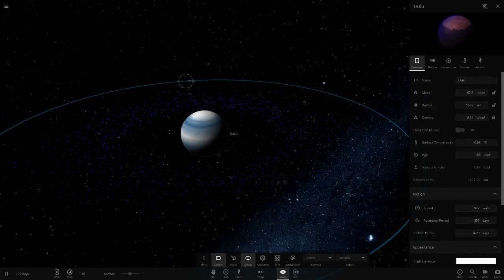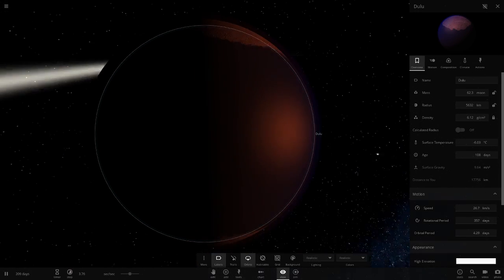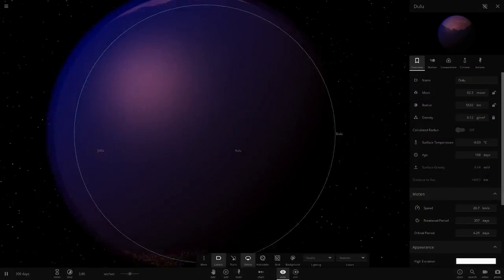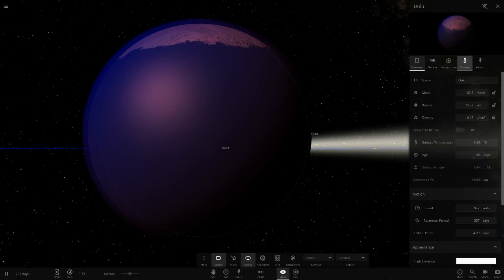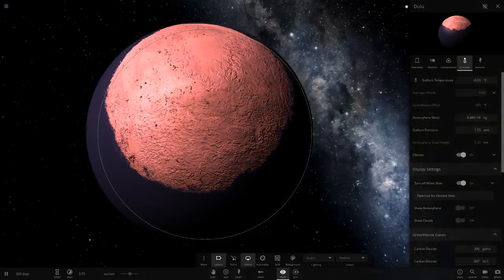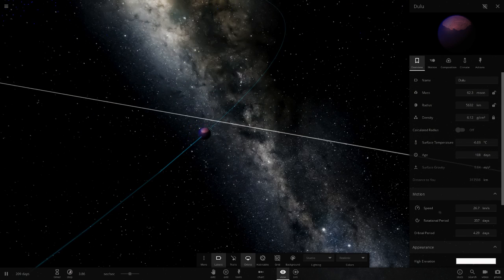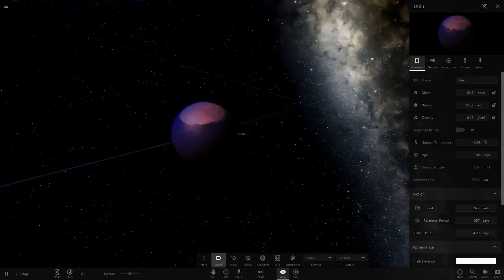It has a moon called Dulu — a very dark object that looks pretty cool in the starlight. It's a dark bluish-purple, almost cloudy looking. I think it's tinted since it's pink even with the atmosphere switched off. Pretty cool ocean world at minus six degrees — I like the color trail on it too.